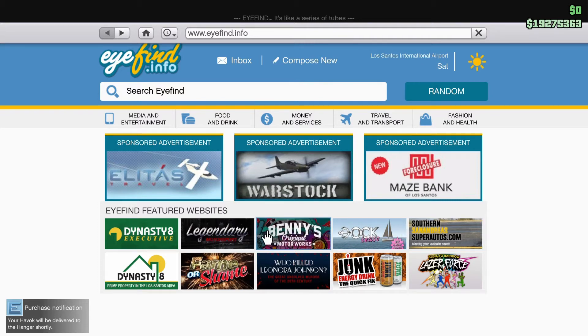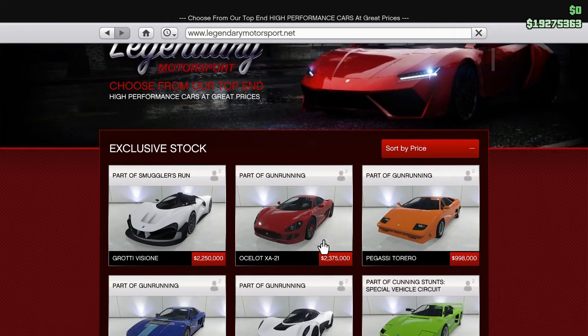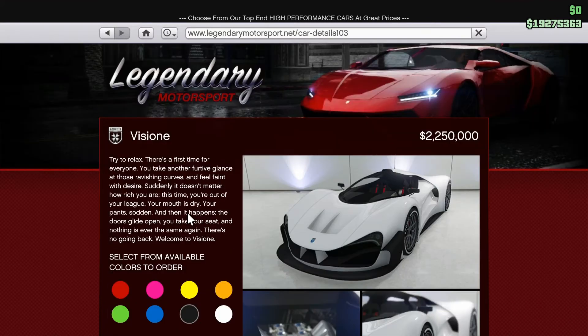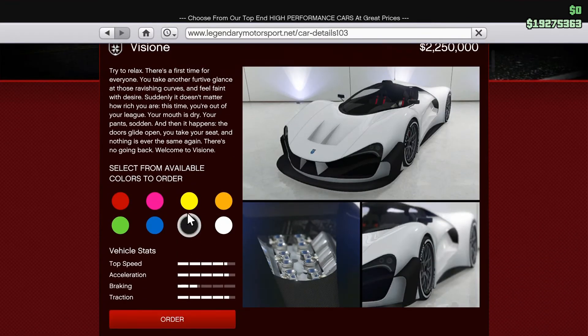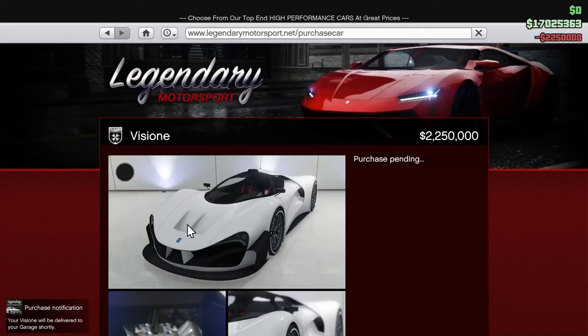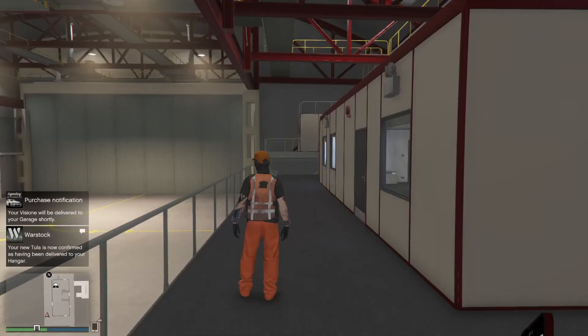Now guys, in case you didn't know, there is a new car as well that was dropped. It is over here in Legendary Motorsports and it is the new Grotti Visione. The price on this bad boy is quite expensive - two million, two hundred fifty thousand.